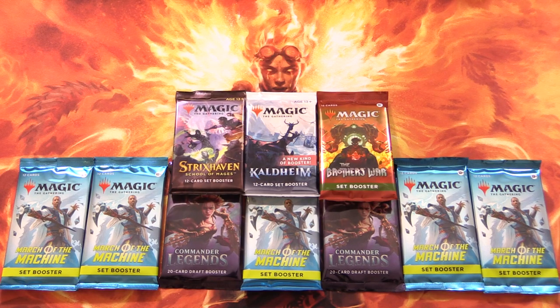Today on MTG Unpacked, we're getting stuck into some awesome packs for patrons. We have March of the Machine, Commander Legends, Strixhaven, Kaldheim, and The Brothers War.